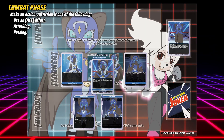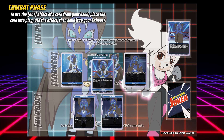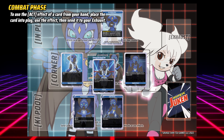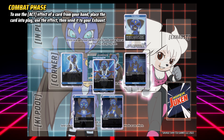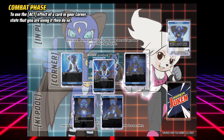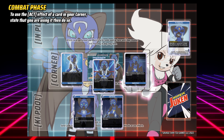You may now make an action. An action is either using an act effect, attacking, or passing. To use an act effect of a card in your hand, place it into play, use the act effect, then when it resolves, if it doesn't stay in play or go to a specific zone by its effect, place it into your exhaust. To use an act effect of a card in your corner or in play, state that you are using it, then do so. You may only use the act effects of cards in your corner and in play once per combat.